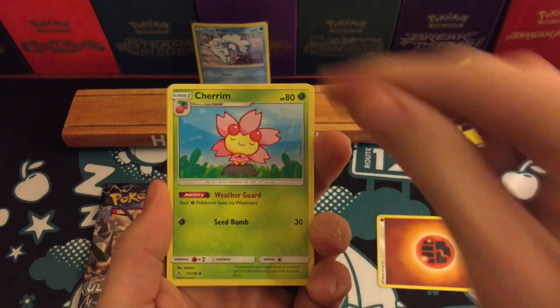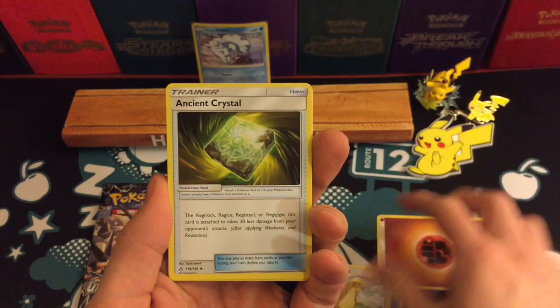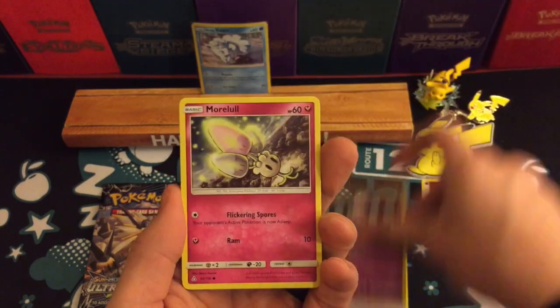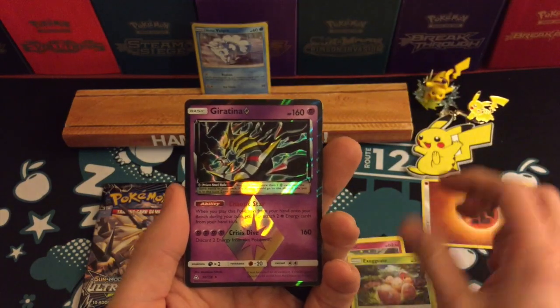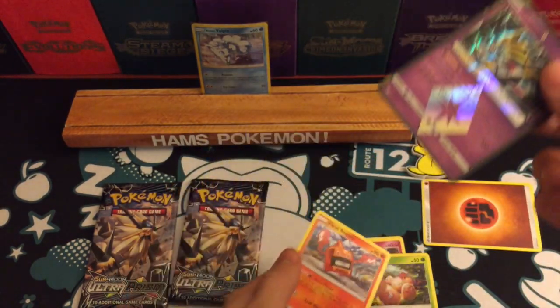People were talking about Ultra Prism having stopped printing because of the pull rates, and I'm having atrocious luck with pull rates, so that really can't be a reason why they would stop. Oh, and there is a Giratina Prism Star and a Heat Rotom!